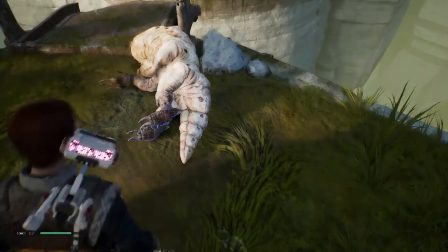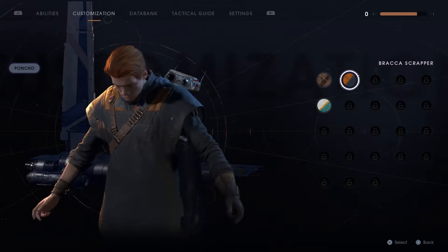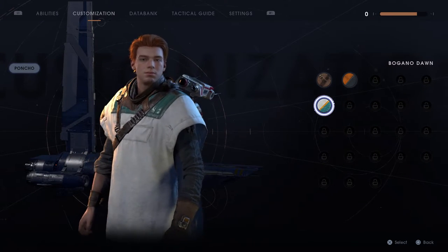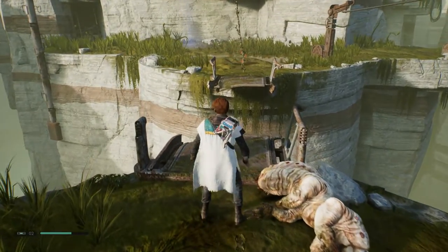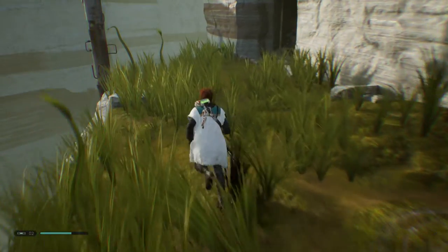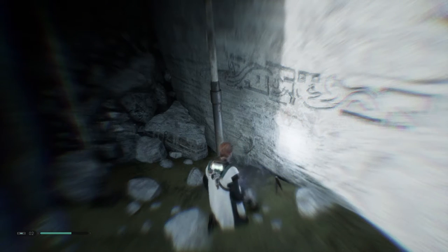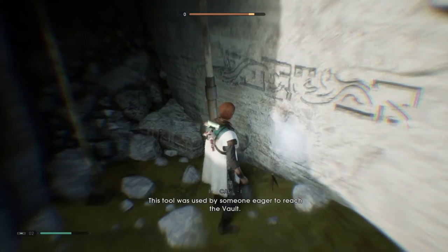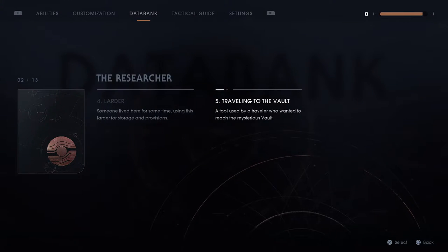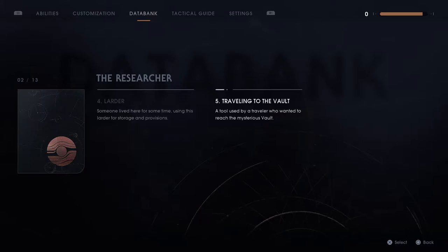And we've got a poncho as well — we've got two. We've got that one and we've just got this one. This tool was used by someone eager to reach the vault. The researcher traveling to the vault — a tool used by a traveler who wanted to reach the mysterious vault.